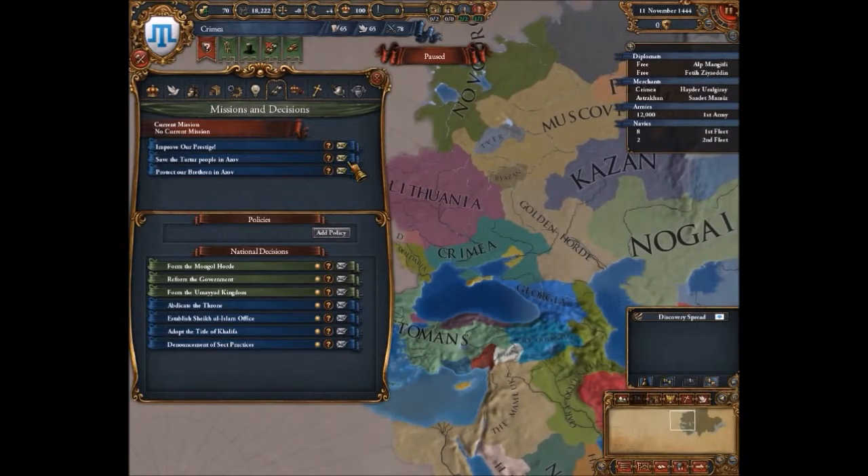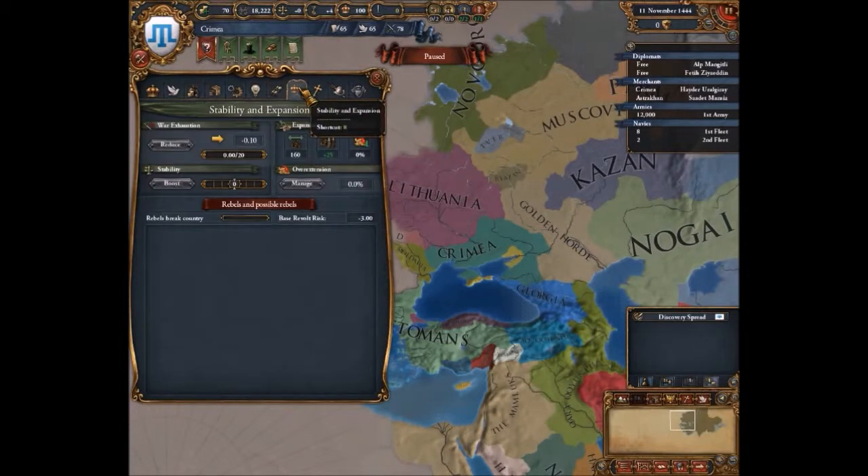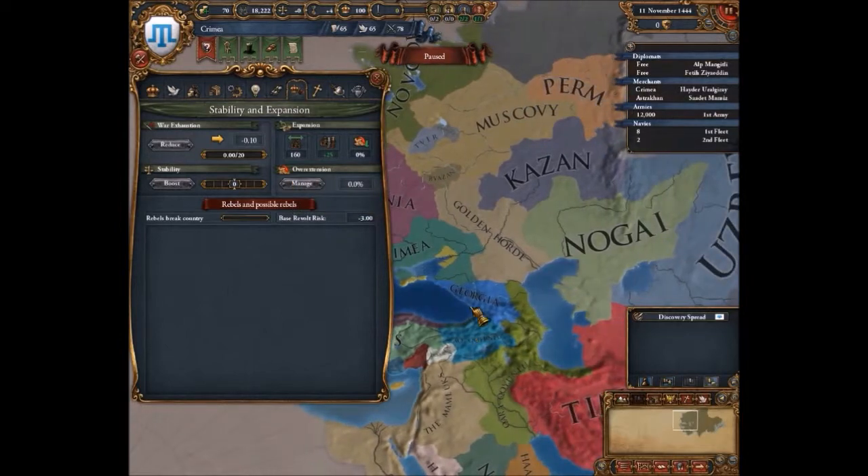I'll go with save the Tatar — you've got to save them. Okay, on to stability — you just manage overextension there. I'll explain overextension later when it comes to my war with Genoa.